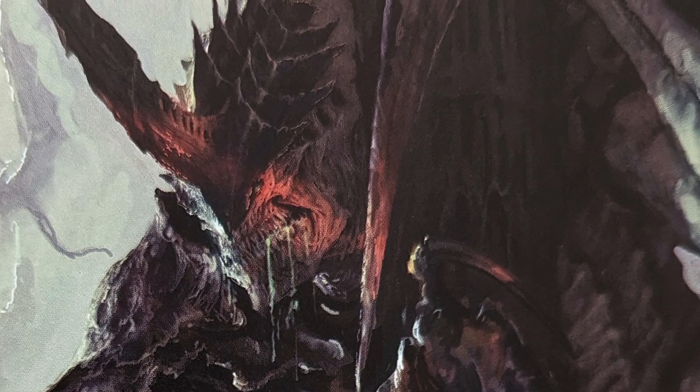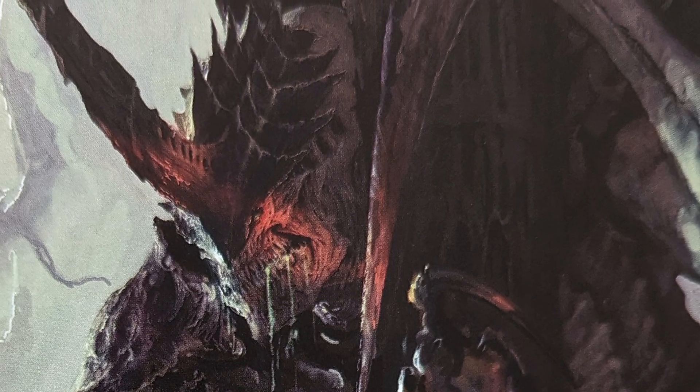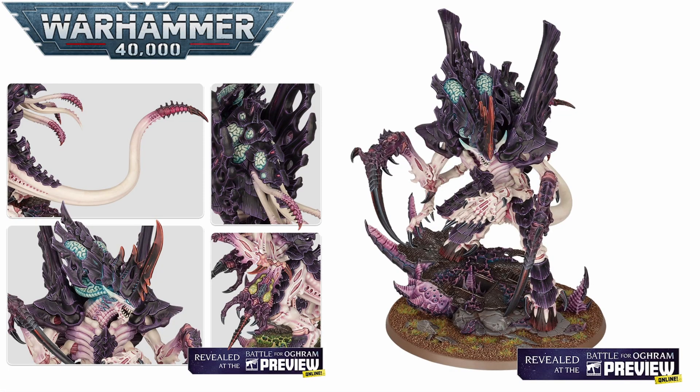These are both huge, incredibly important aspects of the Hive Mind. The Emissary is a key synaptic linchpin and psychic powerhouse, whilst the Assimilator is pure out-and-out violence, aggression, and brutality that the Hive Mind sends after a unit it wants to utterly obliterate. They are both absolutely gorgeous models — part of a dual kit, so you can build either from the set.